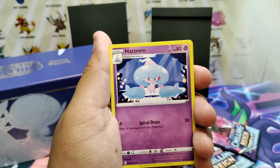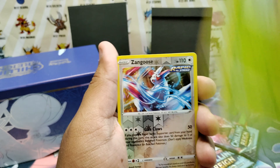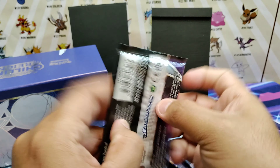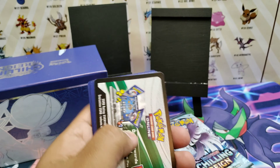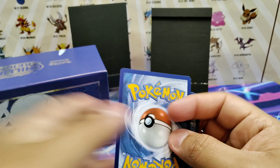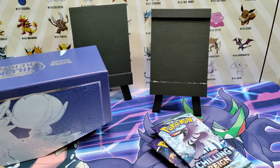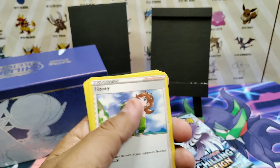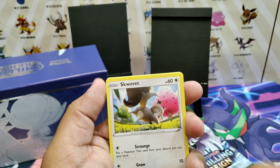Remember to enter the giveaway for all the codes from the ETB — just put hashtag Amazing Pulls down in the comments. I'll probably announce the winner on Friday, a week from today. Even though we may not get amazing pulls, that will still be the keyword to enter, and I will give you all the code cards from this ETB.